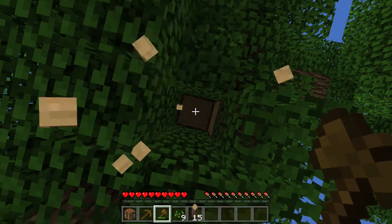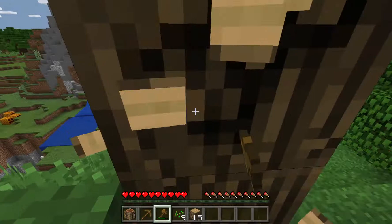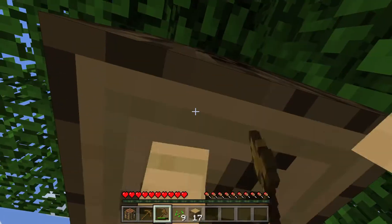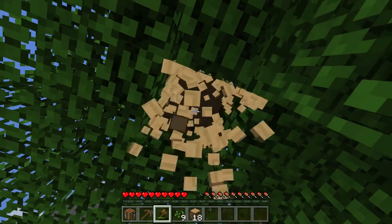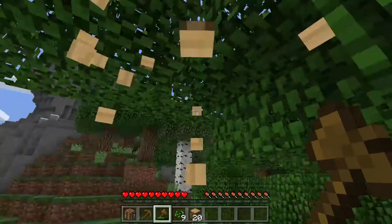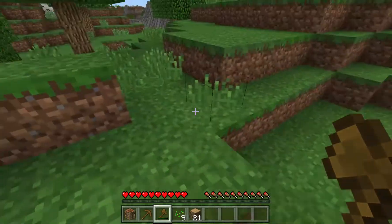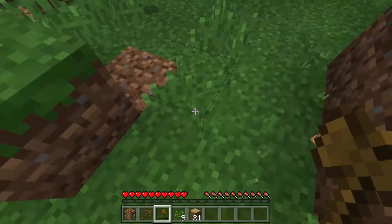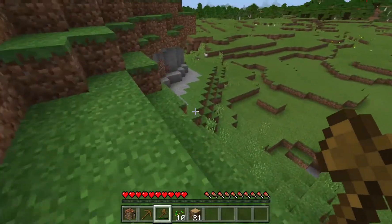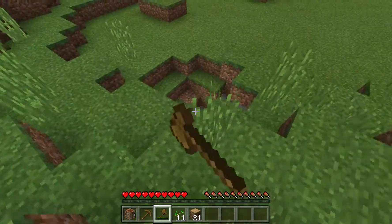That is a giant oak tree so we're not going to be able to get all of that right now. This wood that we're chopping here can be put in a furnace, which we'll make. When you put the wood in the furnace and cook it, it turns into charcoal. Charcoal can be used to cook more stuff and make torches.